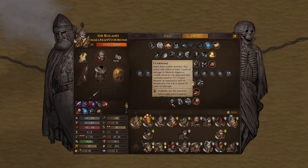Make them scatter and flee. Any attack that inflicts at least one point of damage to hit points triggers a morale check for the opponent with a penalty equal to 20% of your resolve. Normally without Fearsome, you do morale checks to enemies when you do 15 points of HP damage, and there's no penalty relative to your resolve.